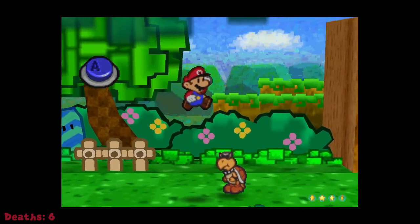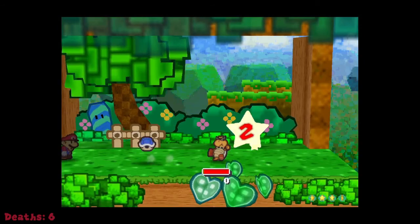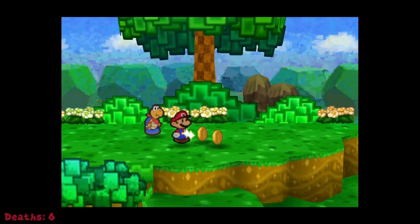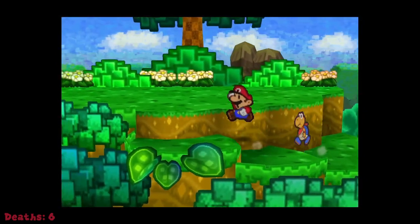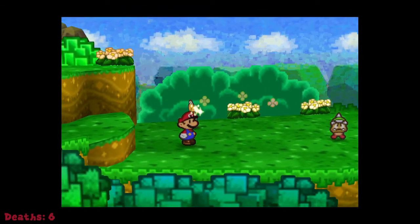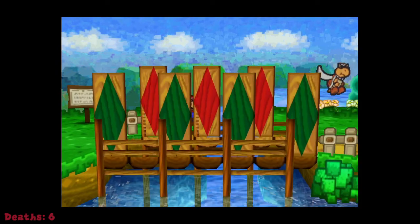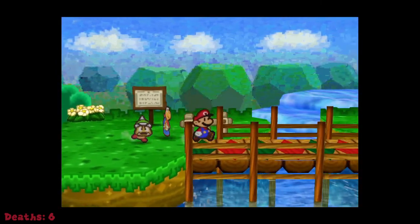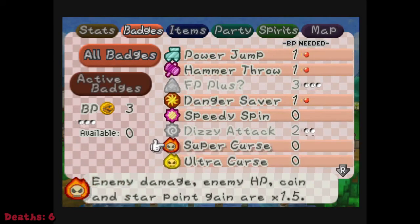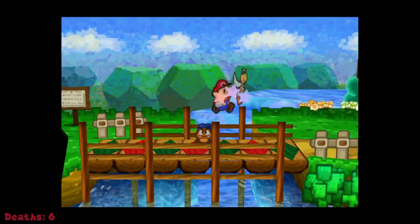We're gonna be coming up to something pretty cool in my opinion. Should I get the Thunder Rage? Yeah, space for an item. I'm gonna skip this Goomba. Then I'm going to do something a little crazy here — I'm going to equip the Super, Ultra, and Mega Curse badges. I'm gonna switch to Goombario and hope I do not get hit.